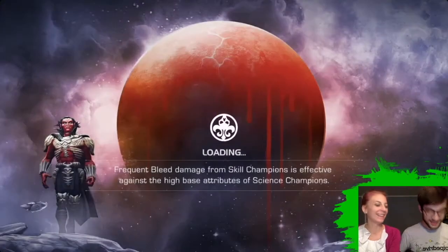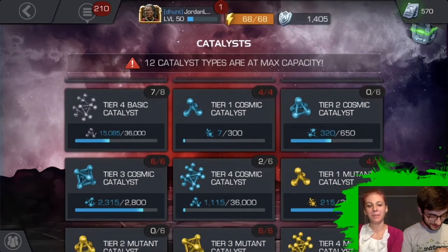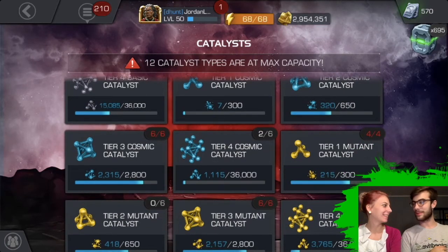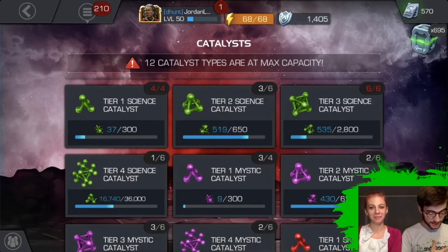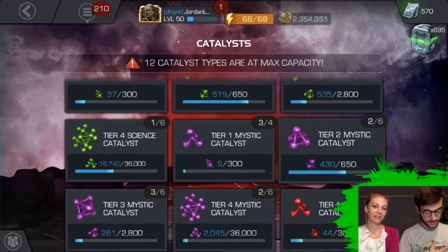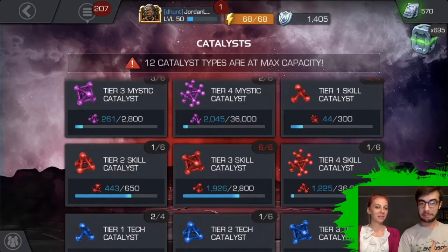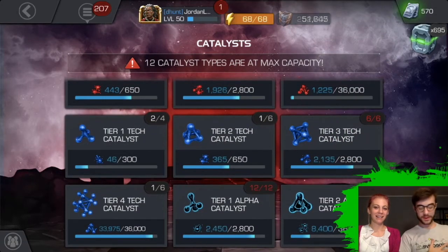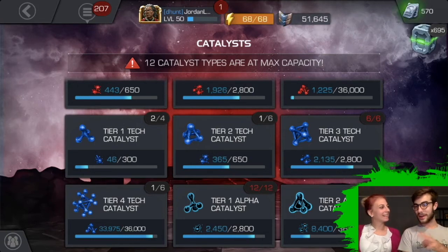Let's just see what it looks like now in my inventory. So I got two now. That's gonna take a long time to get up to another one though — it's kind of depressing seeing it so low. The Mutant, I got four, which is beautiful. Science is looking pretty good — it's halfway there, pretty much. Mystic looks a bit rough, still some to go. Same as Cosmic. Skill, same. Oh man, it's very close to that Tech. I should have got that bundle, I should have got that daily offer. If I got that daily offer, I'd have three almost and I'd be able to rank up Star-Lord. That's terrible — it gave a one plus 5,000.